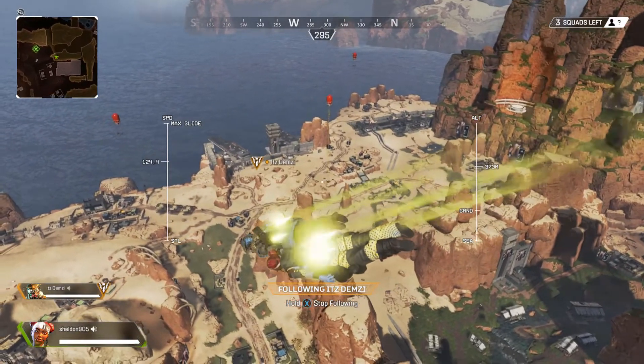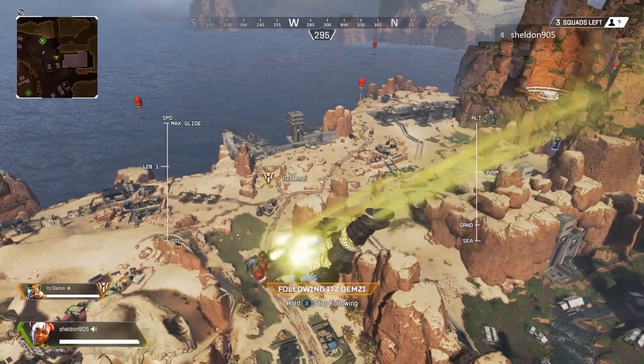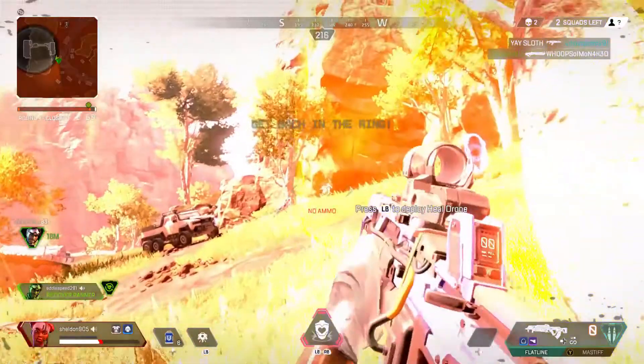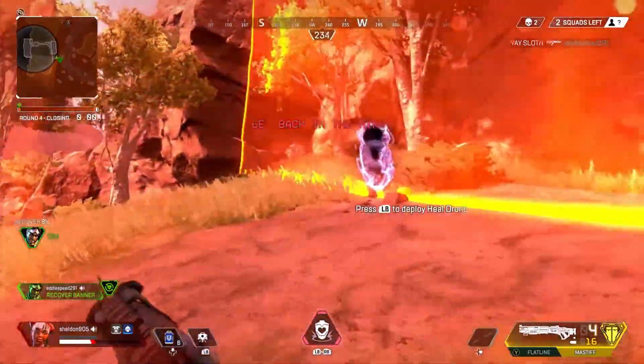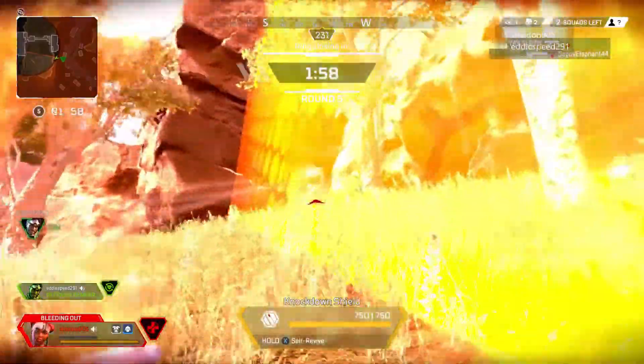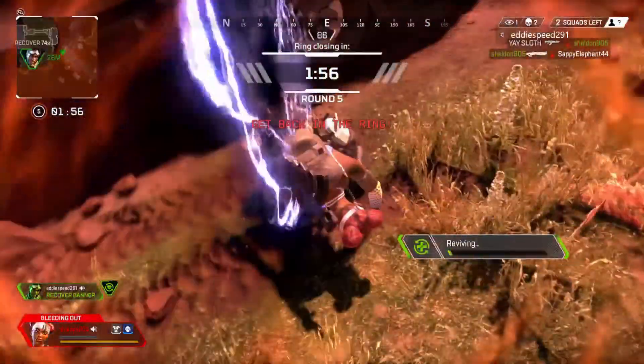When there are only nine or ten people left in the drop ship, that means there's only one or two teams left. They won't be dropping near you. So you want to drop in places that are, number one, not named, and number two, late in what we call the drop ship drop.